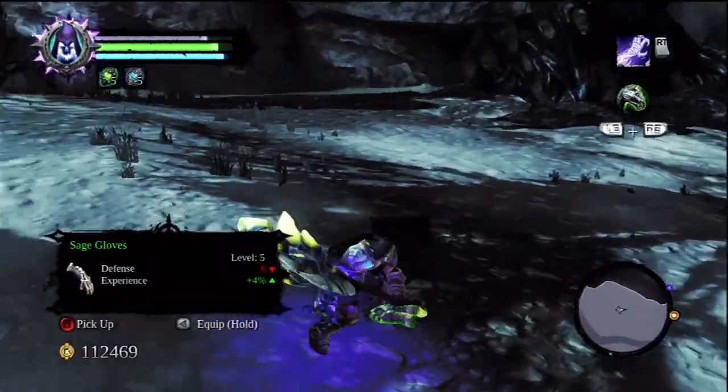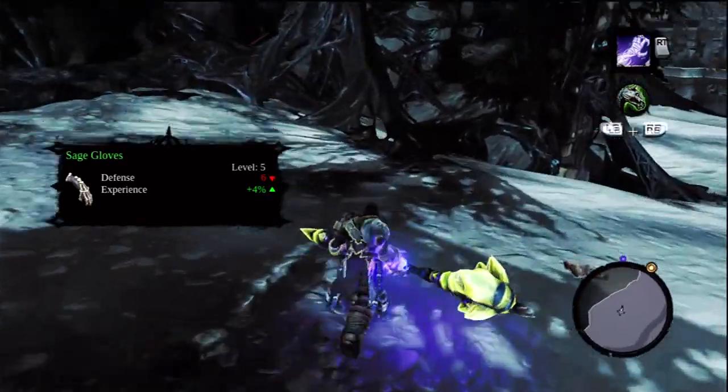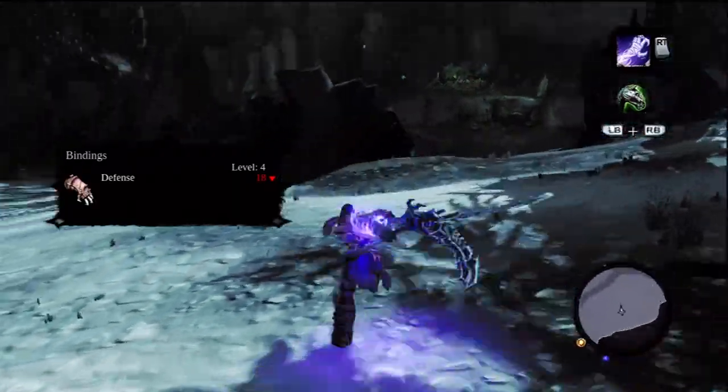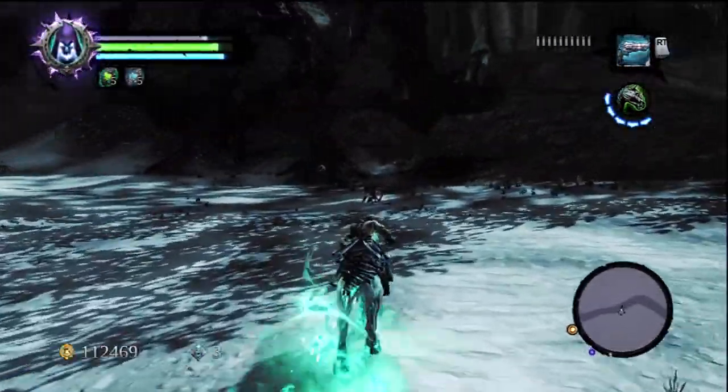Alright, so this is what we got here — we got some gloves. Let's pick that up. What else do we have here? Some more gloves. Boom, there you go, so we got two things already.